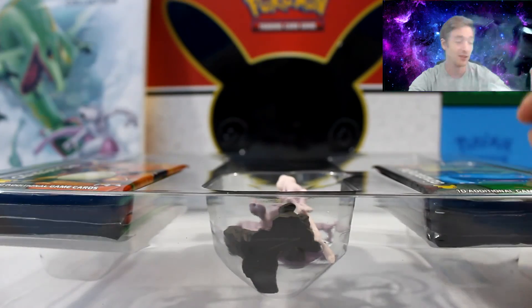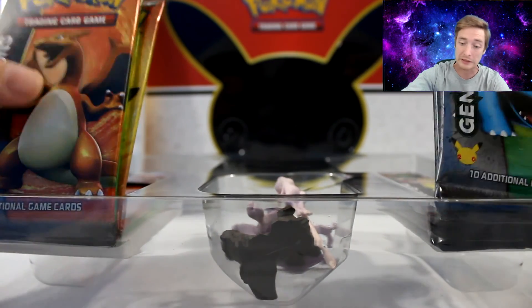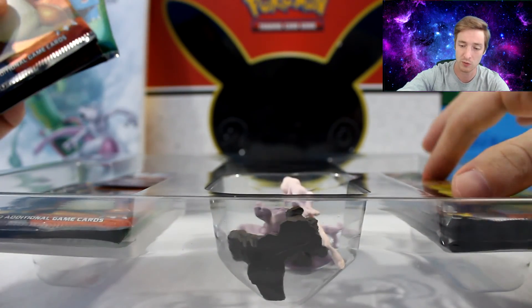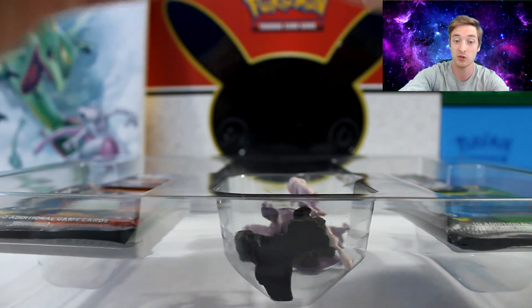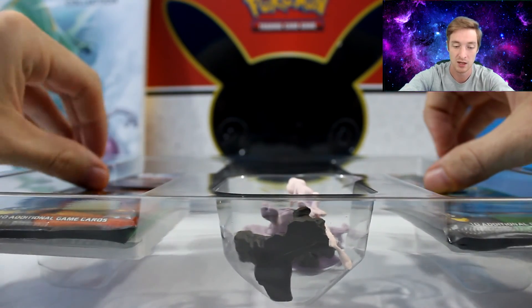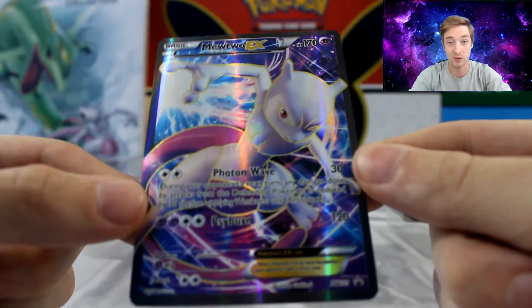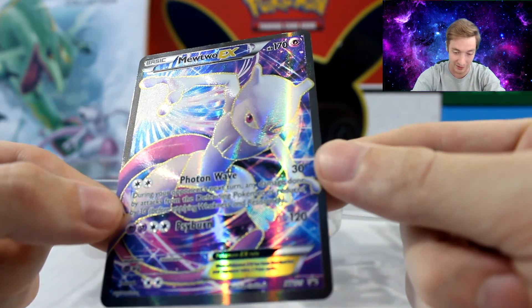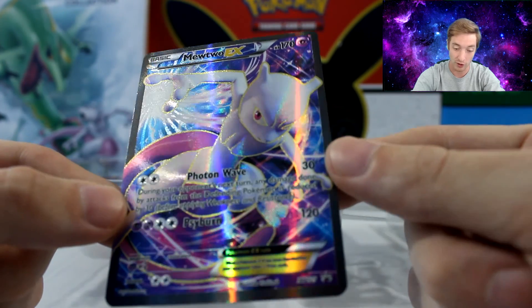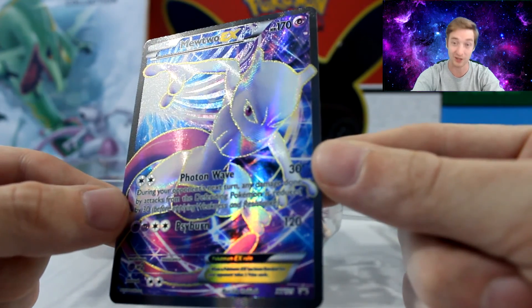So we had almost everything out of the box. I wanted to pull these out in front of you because they look amazing. We have some generation packs on top of the cards — let's carefully get these cards out. This might be the most gorgeous card I own. Mewtwo EX, Photon Wave, and Spyburn — 120 damage. That's massive amounts of damage. This seriously is one of the best looking cards I've ever had.